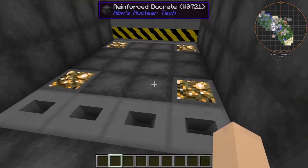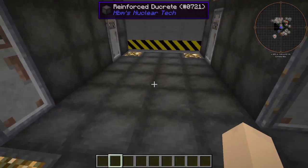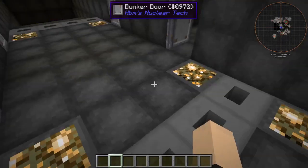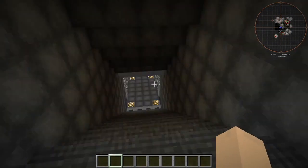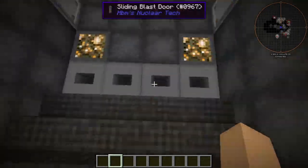So the door hasn't changed obviously, but we have switched out the regular reinforced stone for Ducree now, which is pretty nice. We also changed out the stairs to compound mesh.